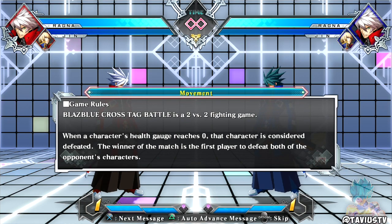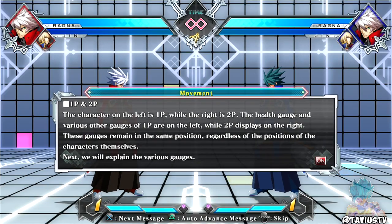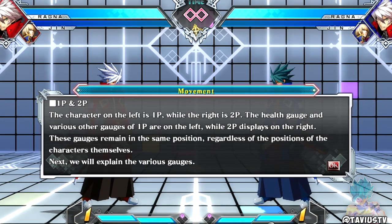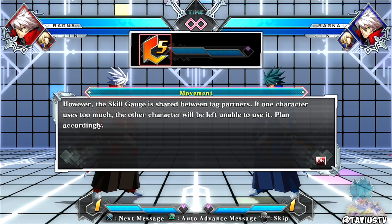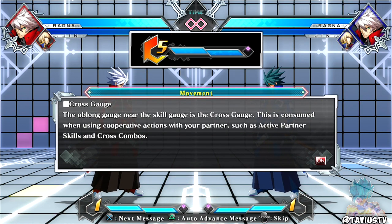In actual battles you can select the characters you like, but in this mode you'll use Ragna the Bloodedge and Jin Kisaragi. BlazBlue Cross Tag Battle is a 2v2 fighting game - when a character's health gauge reaches zero that character is defeated. The winner is the first player to defeat both opponents. You can stock up to five points in the skill gauge, which is consumed when using extra skills and distortion skills. The skill gauge is shared between tag partners, so plan accordingly.